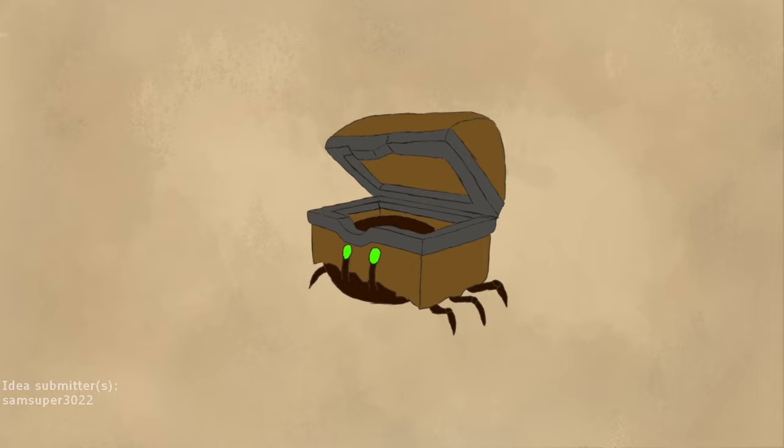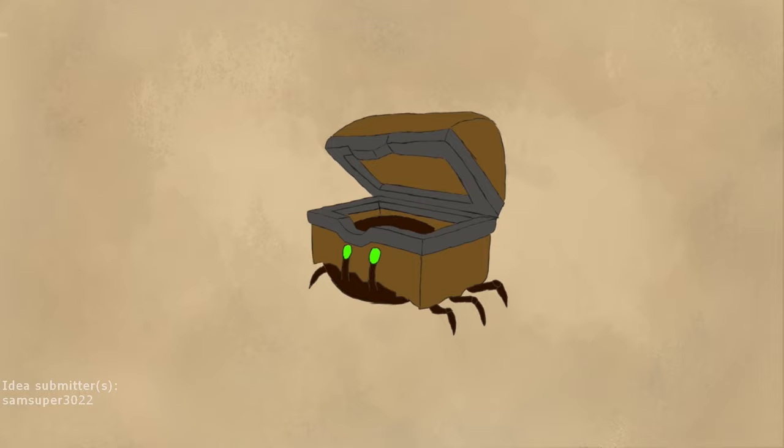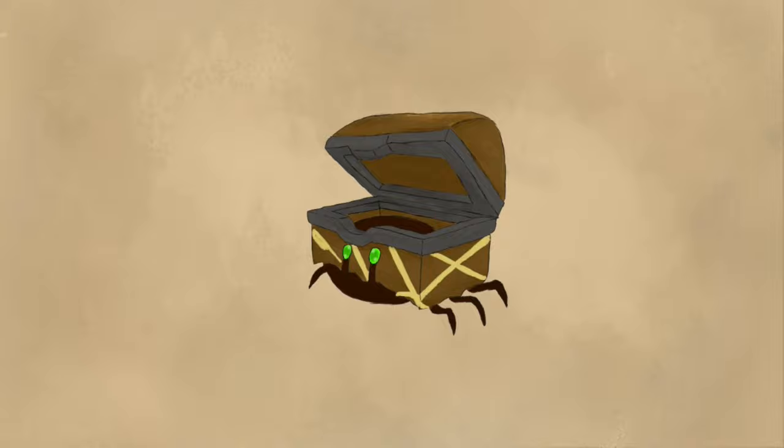We also have the Google-Eyed Mimic, which also has a really nice drawing submission. As for mechanics, it's kind of like the Pearly Clam Clam — well, it's exactly like it, only it moves around the map with a valuable object inside. It doesn't have any arms, so it's not going to pick up and steal anything from you, but you will have to defeat it in order to collect the treasure it has.